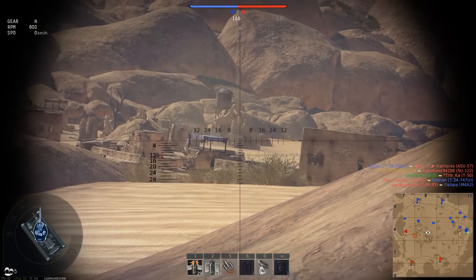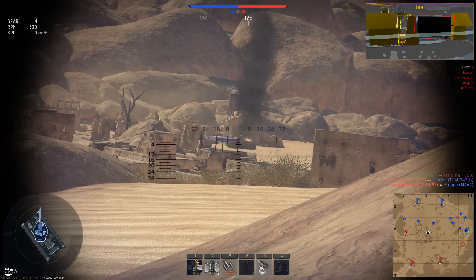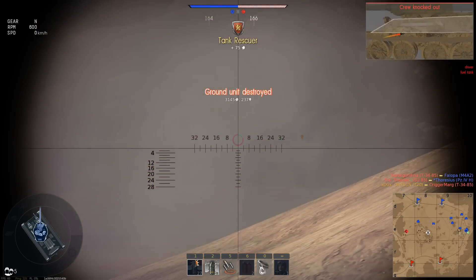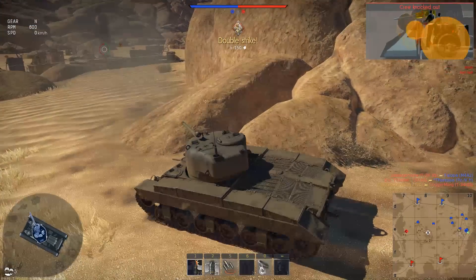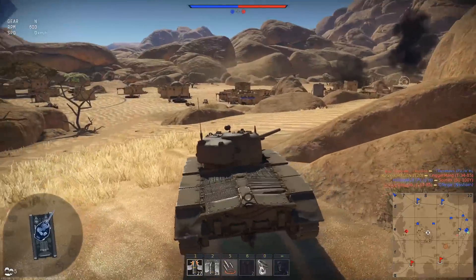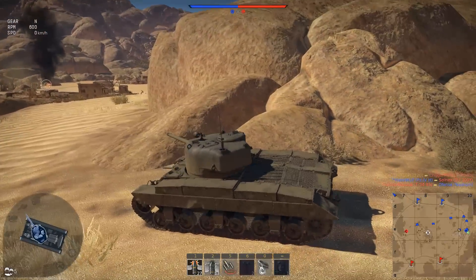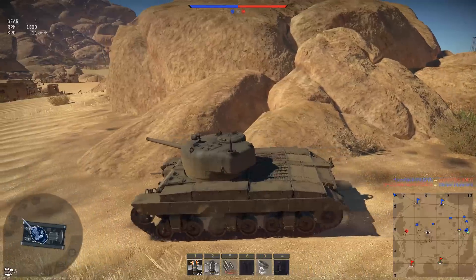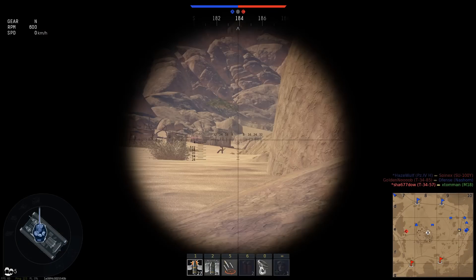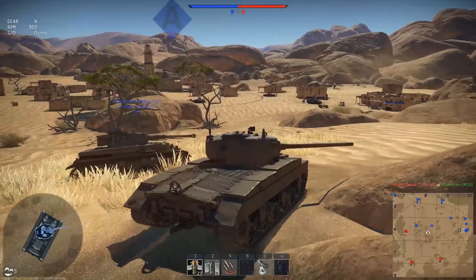Oh, there's a guy — let's go ahead and pop a shot at him. Let's aim for the front of his tank, try to finish off the rest of his crew. He's dead. Usually on this map I like to go on the left side. The right side is a little more open; I don't like open areas. I'd rather be somewhere with more things to hide behind. Usually there's guys hiding back there, but I don't see anybody this time.